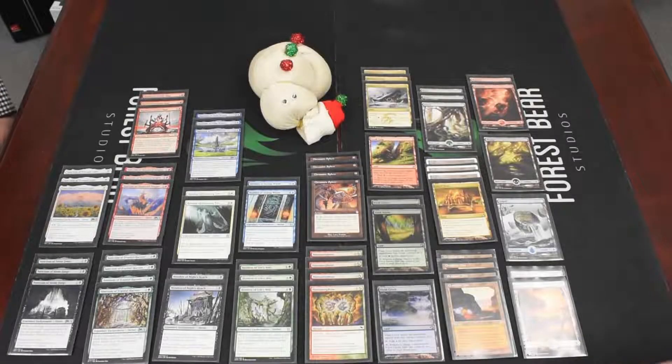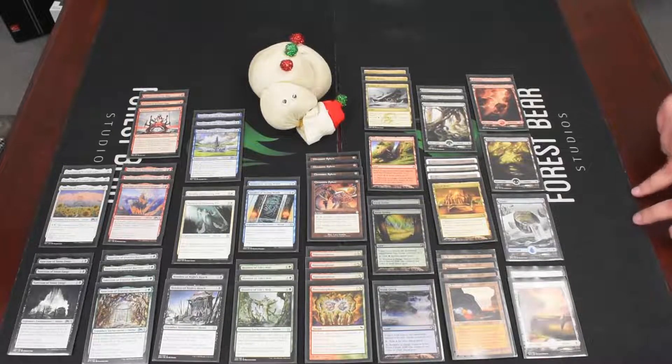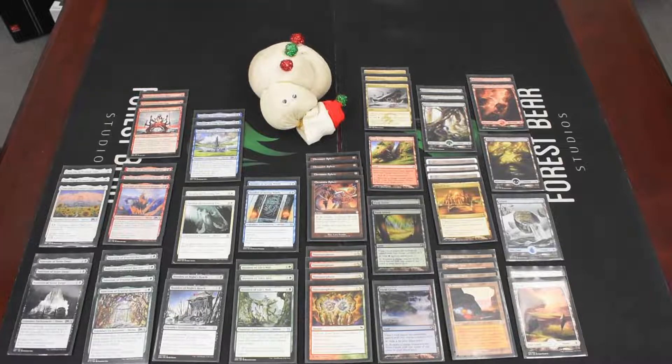We're back doing a Middle Class Magic deck tech, and this time it is shrines — a lot of them. Shrines originally came out in Kamigawa block with the Honden series, which were weird legendary enchantments that required you to have multiple different ones to increase the effect. Now they've printed more shrines, still at uncommon in M21, with different names, still legendary, but cheaper and lower on the curve. This is a five-color shrine deck, all at uncommon — perfect for Middle Class Magic.